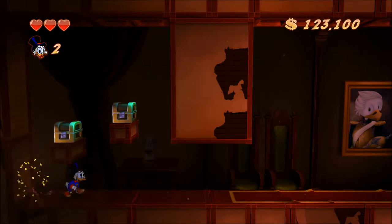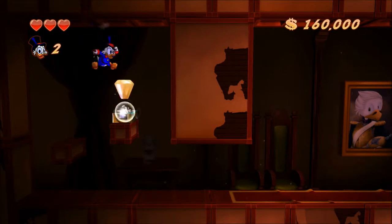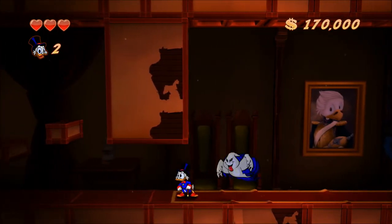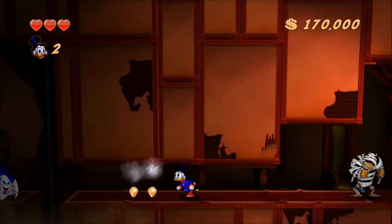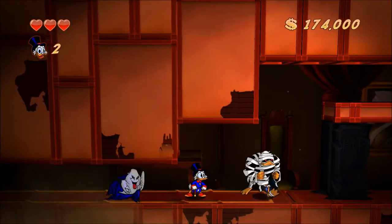For those of you wondering, since this is the Wii U version, I move Scrooge with the D-pad, not the analog stick. Trust me, that is much better. And hey, it's an actual ghost. This is why I think it makes more sense to do Transylvania after the African Mines, because in African Mines he's like there's no such thing as ghosts, and now in Transylvania he learns there actually is.